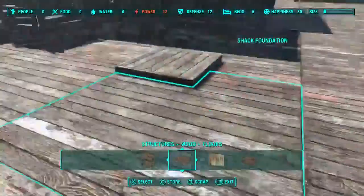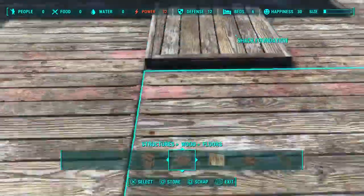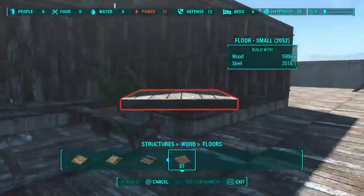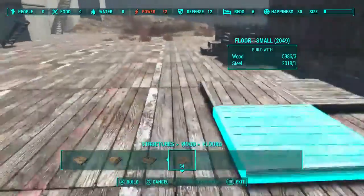Now we've got the base shape of the house there are a few things we need to fix, mainly the roof. We're going to make the roof a little thicker so it looks a little bit more square - more like a bulkhead. I'm just going to finish the side of the house like that for now.